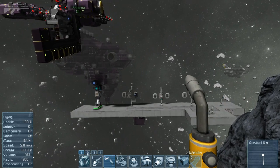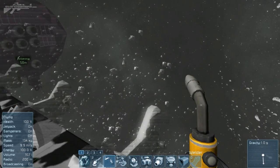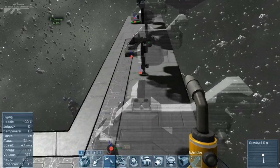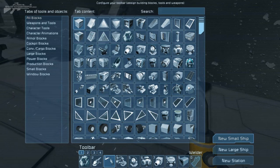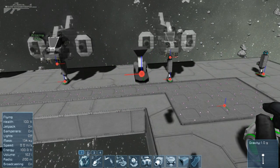The final thing I want to show you in today's patch is pivot points. Pivot points have been introduced to help you control where the hologram is going to be placed. The best way of controlling this is in creative mode, and you'll notice that lots of pivot points are formed on different objects. When you place a new object into the world, like a small ship for instance, you'll see the pivot point there at the bottom.